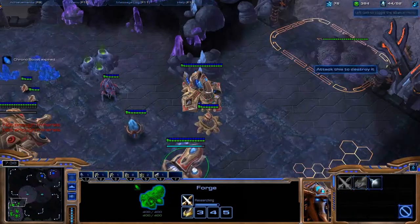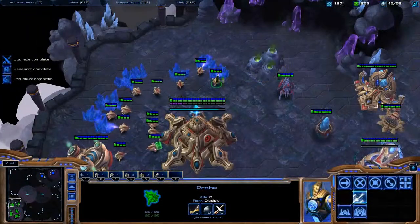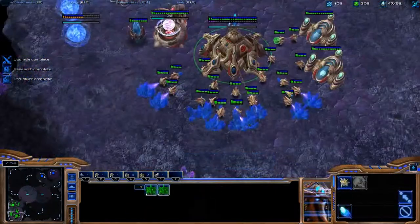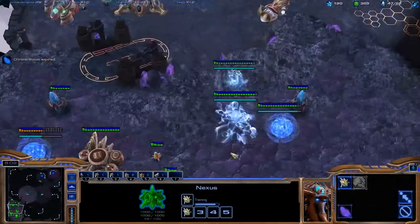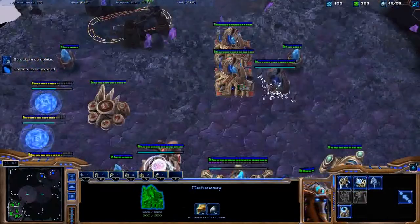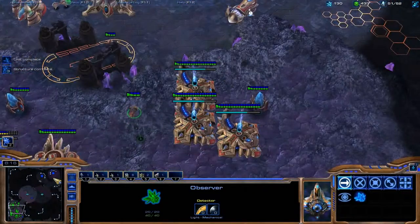That's something that players sometimes do — they'll actually fake a stargate opening by getting the gas where the overlord can see it super early on, so it looks like you're teching really hard. That's an interesting approach, which I did not do in this game. So I'm going to be getting out a warp prism after my observer.